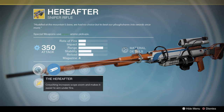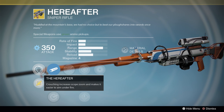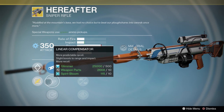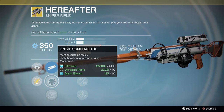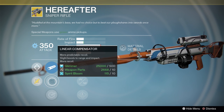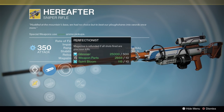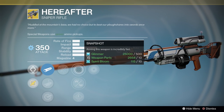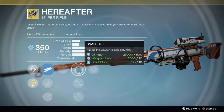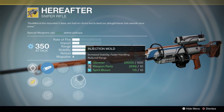The Hereafter perk: crouching increases scope zoom and makes it easier to aim under fire — actually very useful in both PvE and PvP now that scope flinch has been increased, so you can crouch and not flinch quite as much. Got some good barrel mods here. I end up using Linear Compensator most of the time since it gives mostly vertical recoil and doesn't hurt aim assist too much. I end up using Injection Mold just to make it handle a little bit quicker, but Snapshot works as well for aiming down sights. I never actually use this in PvP.